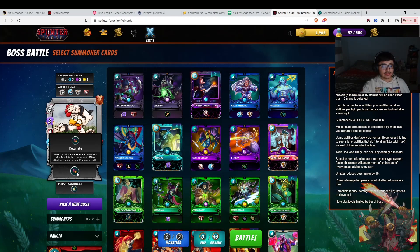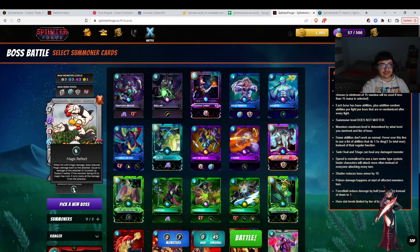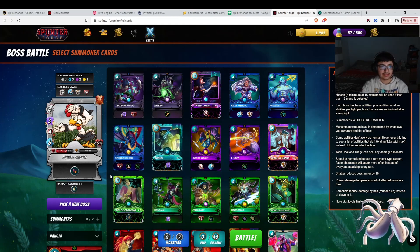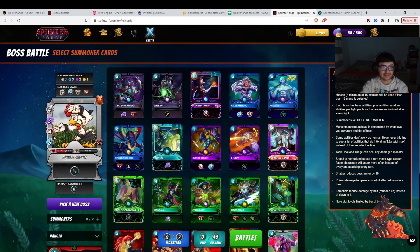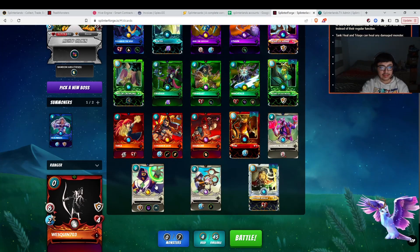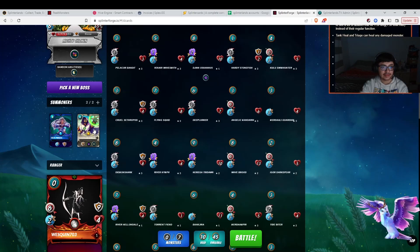These bosses have different base skills — this one has Retaliate, so you don't really want to play melee. Then it has a random ability, which right now is Magic Effect. Every boss has a basic ability in the beginning, and as they get tougher they get more. There's also a random ability that pops up anytime you battle — it's a different random ability each time. It also has 3 attacks and a lot of damage.